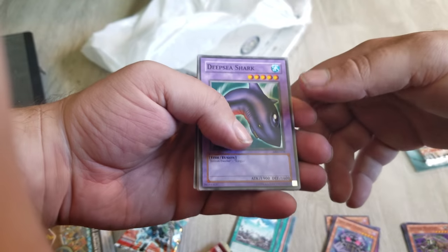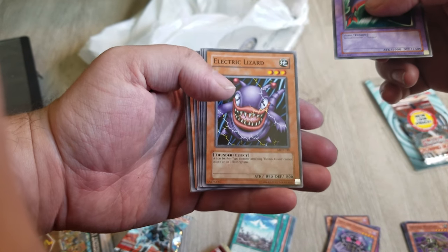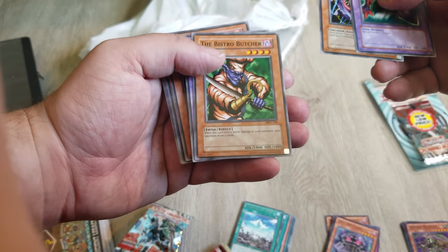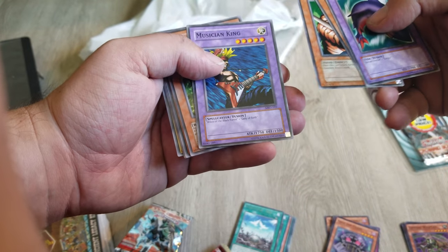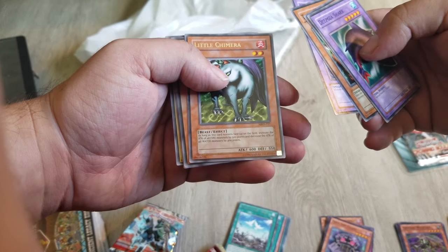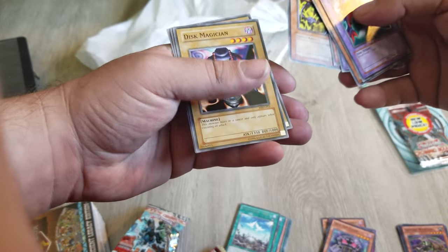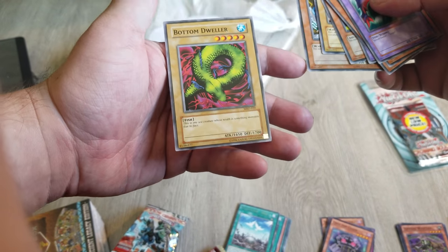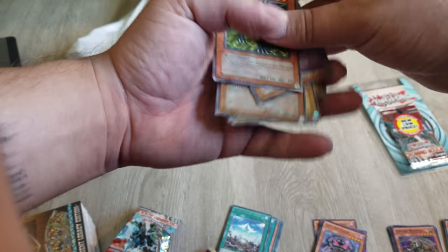Haven't seen that in a while — Deep Sea Shark! I remember getting that all the time. Electric Lizard, Beast, The Bistro Butcher, Musical King, Little Chimera, Ooguchi, Disc Magician, Queen's Double, and Bottom Dweller. No secret rare or holo in that one, which isn't that bad I guess.